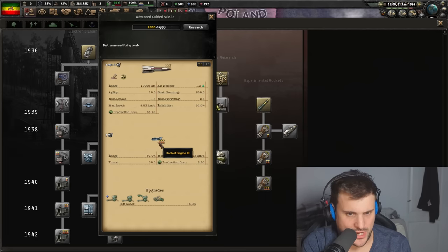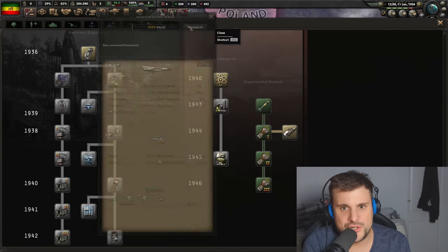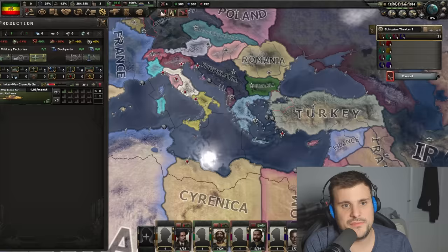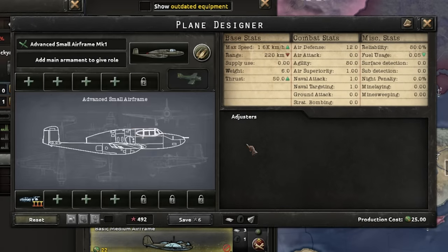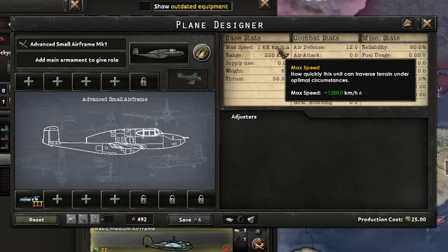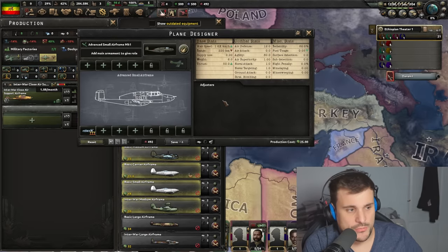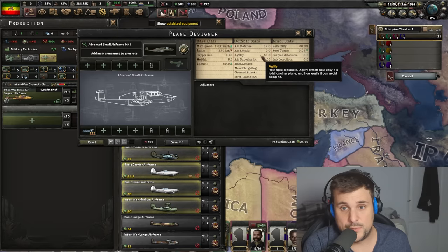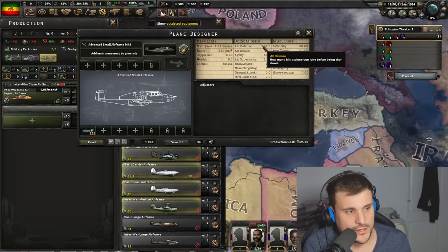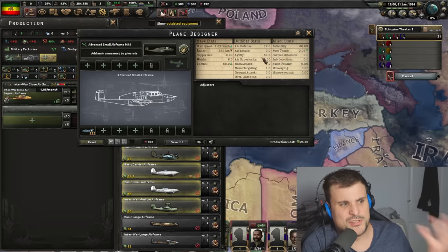The idea with rocket engines is you put one inside a plane and it becomes an interceptor. You can put it in an advanced small frame - this will reduce range down to 220 but gives a max speed of 1,600 kilometers per hour. That's fast. When it comes down to interception and dogfighting, speed is important, agility is important, and air attack is important. Air defense is your HP, air attack is how much damage you can do to defeat air defense, and agility is like a dodge percentage - kind of like armor.